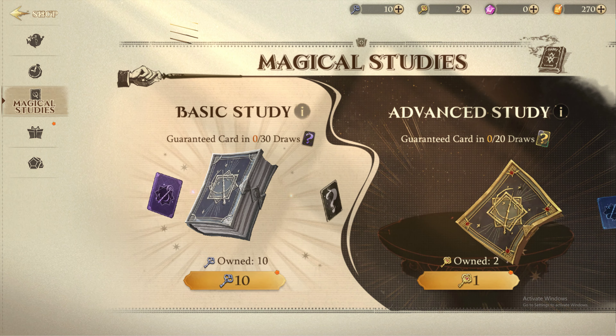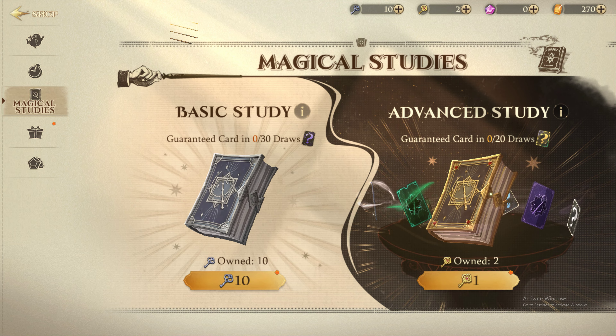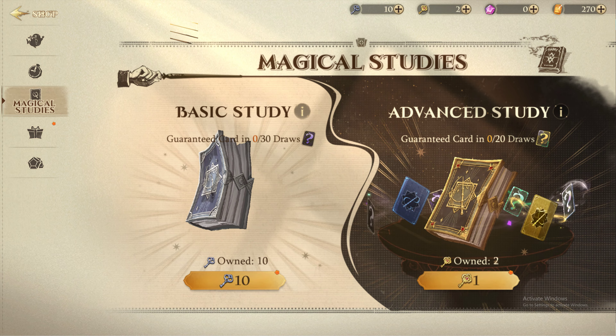You can earn Golden Keys by playing during launch week to get two free keys, completing in-game activities like daily tasks, daily events, dueling club matches, and forbidden forest challenges,